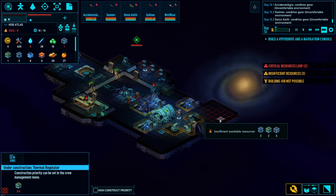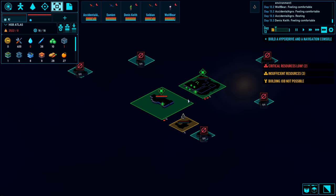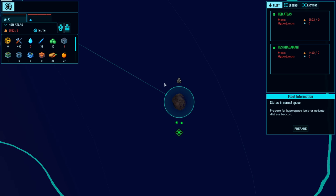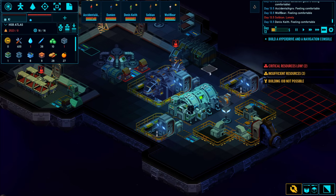Once the hyperdrive is done, I will have everything I need to do the first jump. If I check the map, everything within this solar system will be jumpable. To leave the solar system I'll need some extra stuff, but that's kind of a ways off.